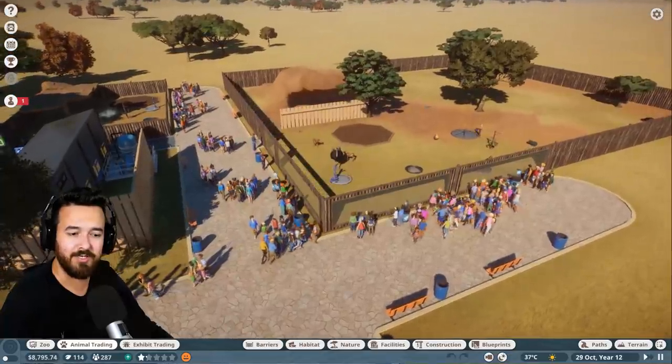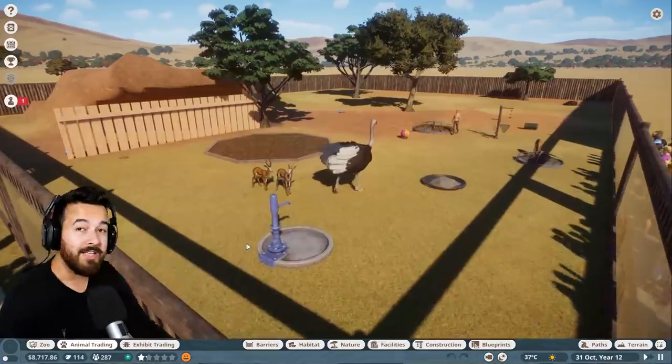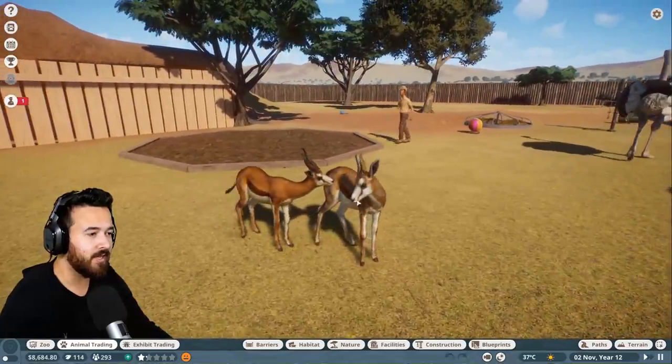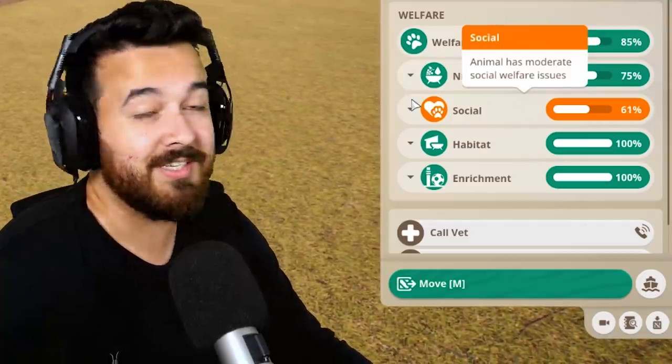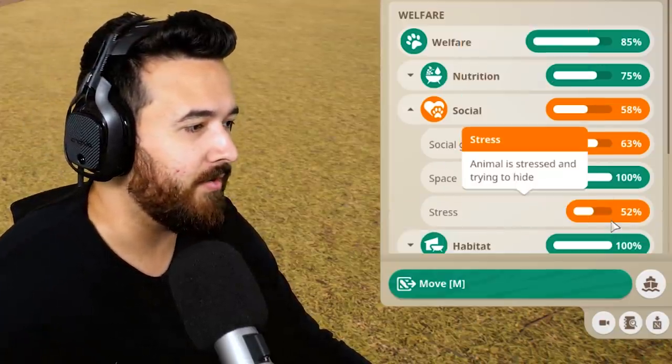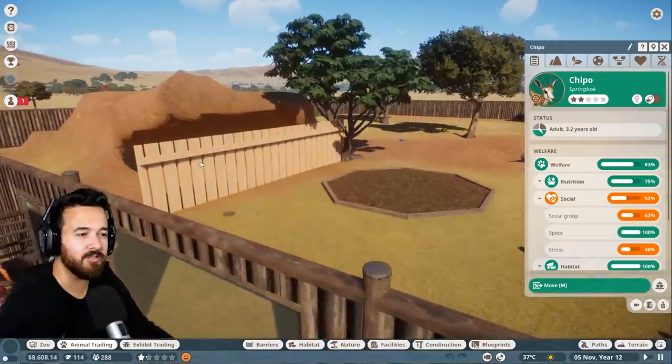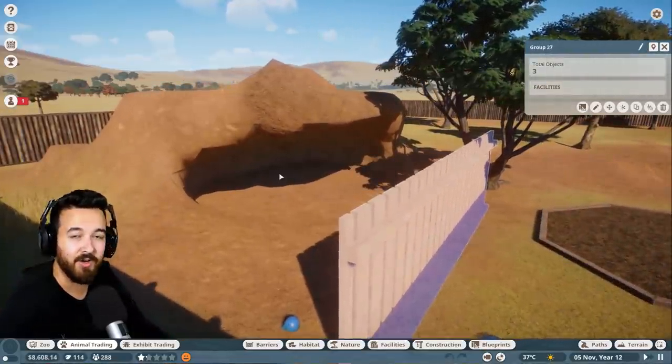So I've been playing with this zoo. I've only got two exhibits. It's pretty limited right now, but it's going pretty well. I've got some ostriches in here and some springboks — they're kind of all just chilling out. Everyone's pretty happy. Well, I was going to say they were happy until right now — it's a little bit stressed because these guys like a bit of privacy.